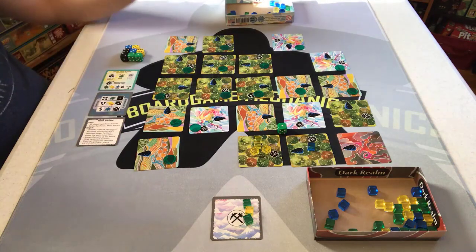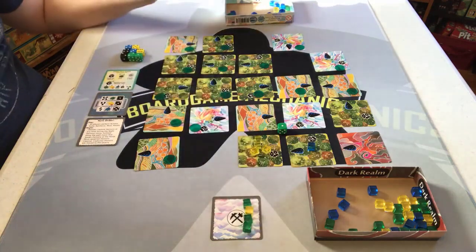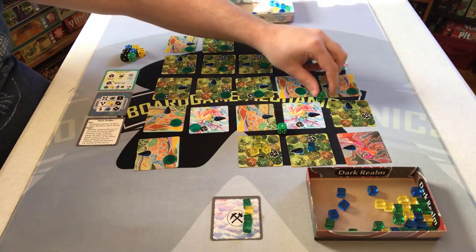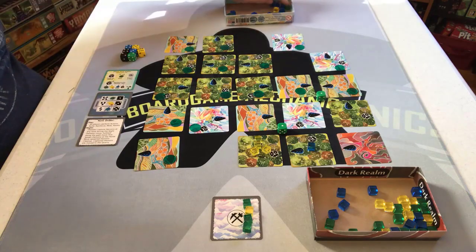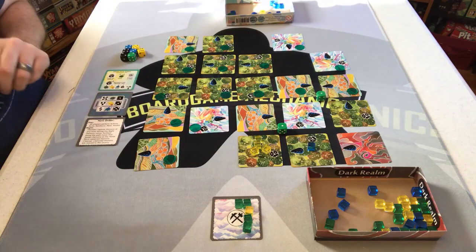Back to daytime for round two. I take three more actions: I'm going to mine for a green gem, place another obelisk — it'll be better having two out on the plain tiles — and do another mine. It's good to have some resources stockpiled.